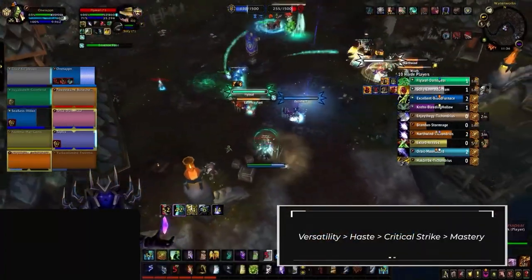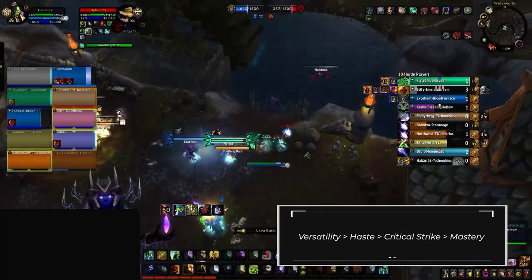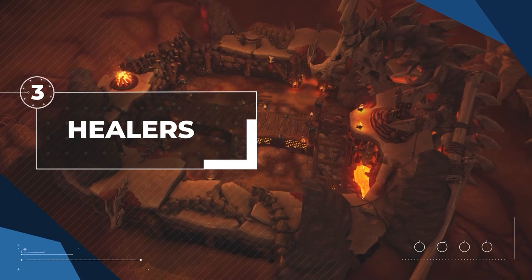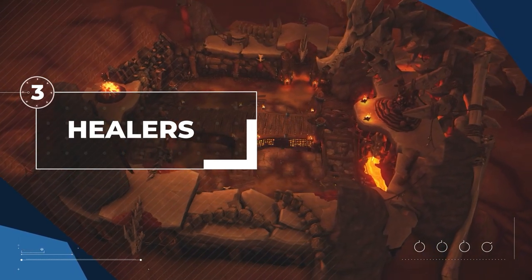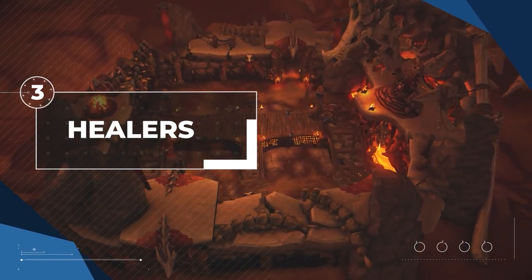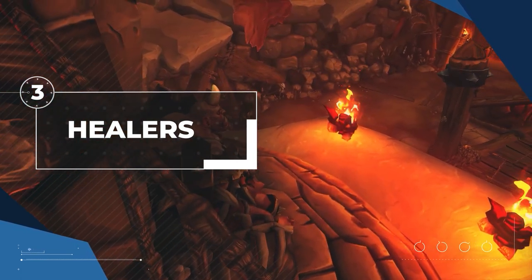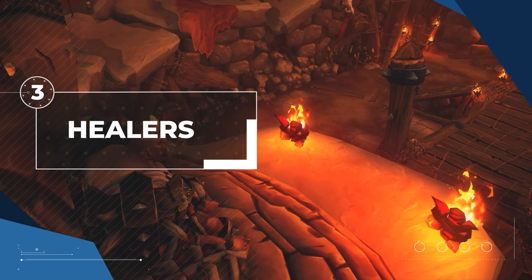Last but not least for Elemental, stat priority is versatility and haste — some critical strike is also really good if you prefer more burst damage. There are really only two dominant healers at the top end of rated battlegrounds: Disc and Holy Paladins. But if you're ever not running double Discipline Priest, you'll instead probably be running either a Mistweaver or a Restoration Druid.